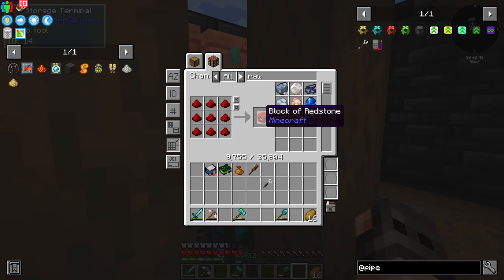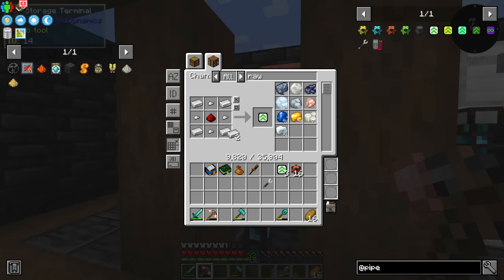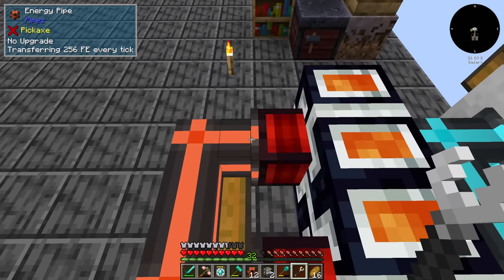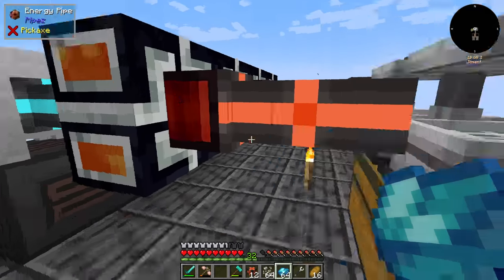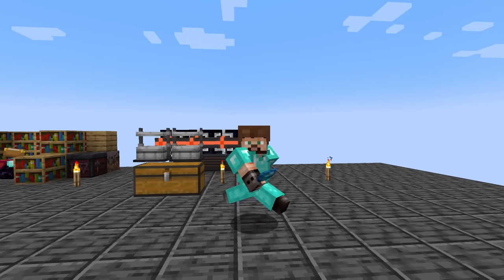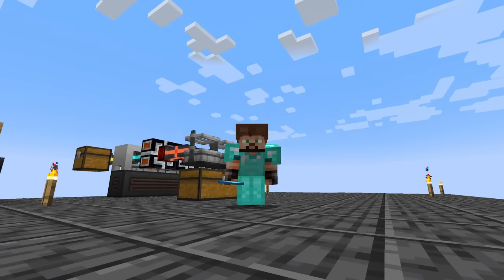When setting up the dynamos the problem was we were very short on redstone and other resources. We should be able to afford some pipes and upgrades. By default they transfer 256 RF per tick; the gold upgrade should be overkill at 8,000 RF. Iron would have been more than sufficient. Power is keeping up — that is great. With that, I think it's a good time to wrap up the episode. Thank you so much for watching and I hope you enjoyed it — till the next one, bye!